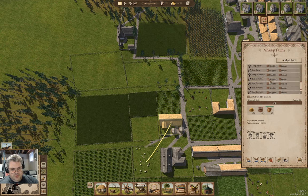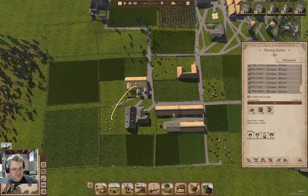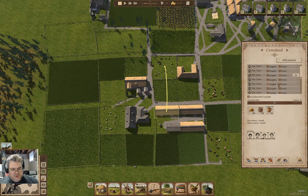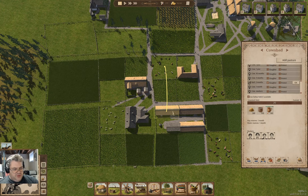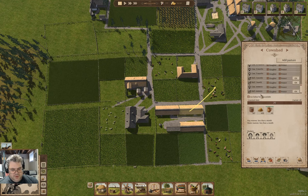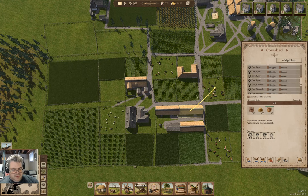We can get rid of a few sheep. Let's get rid of those. Go into the cow shed - we can get rid of the bull there. Though maybe I should keep the next one. We'll keep the yearling bull and get rid of the others.